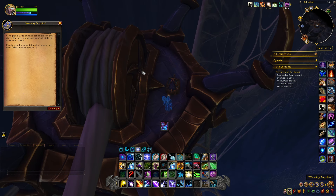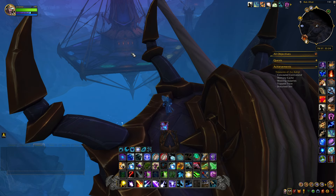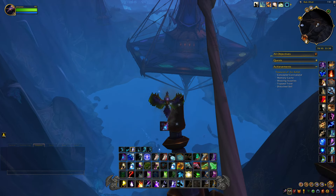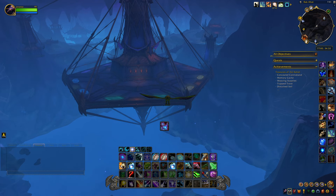Now when you go to loot it you can't, but it does give you a message that says if only you knew which colors made up the correct combination. So what you got to do is fly down to this platform right here — located on some tables down there are three different colored threads that you got to loot, and when you pick them all up you can come back and get the treasure.